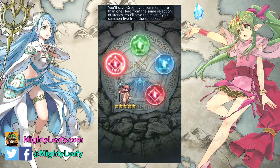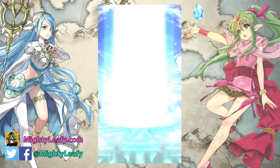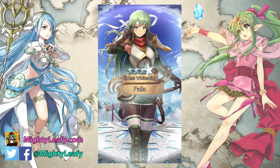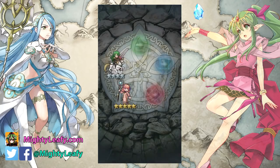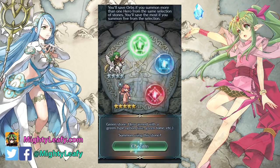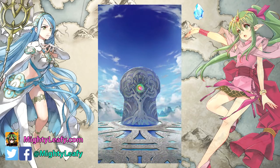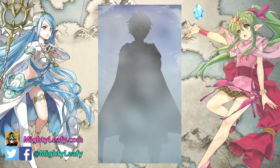I've got to pull the whole circle just to take advantage of the increased rate. It's really a damn shame. I really don't want Jenny — I have Elise, she's enough. Why is it always Jenny? This was my worst fear: mass Jennys pity-breaking my colorless pool. I saw Jenny, Brave Lyn, and Brave Cordelia in the pool and I thought — oh my god, I'm going to get infinite Jennys. That's how it goes.